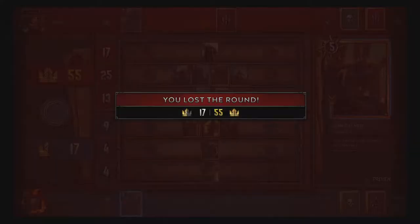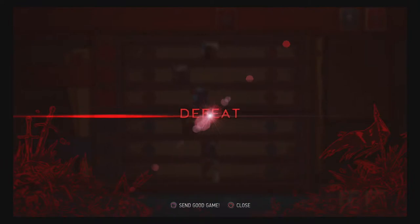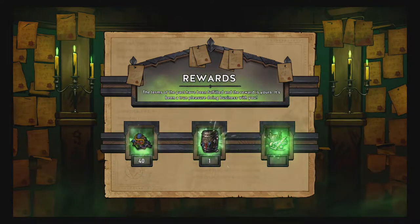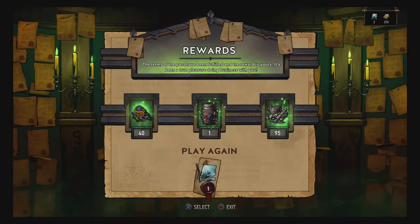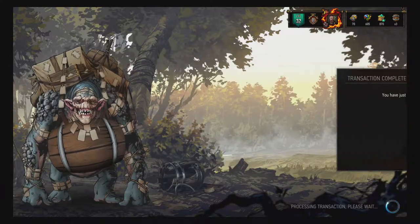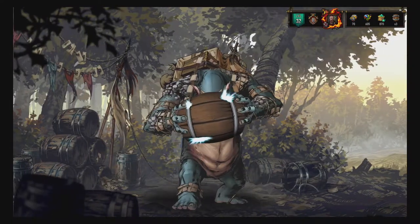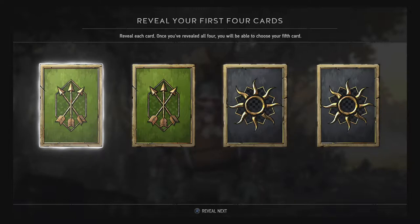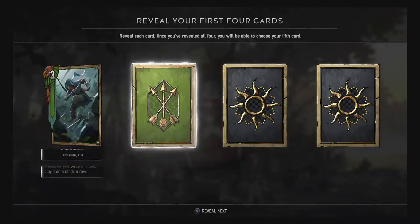I'm gonna make an episode about that card because it's freaking broken. And there we go — that's the end of it. Rewards: 40 scraps, one keg, and 95 ore. That's actually really good! So I bought two more kegs with the ore I just got. Arena is actually really interesting — I do think they can change a few things, like the last match we lost because he had two Imleriths, which is just ridiculous to have two copies of the same golden card in your deck.